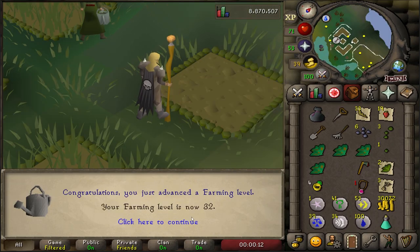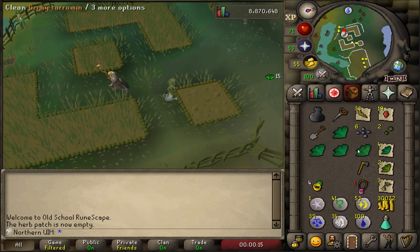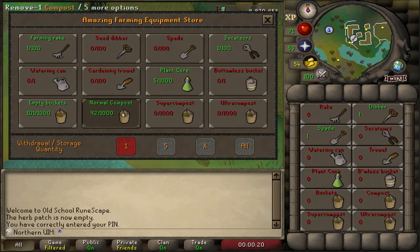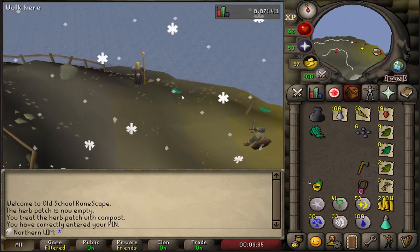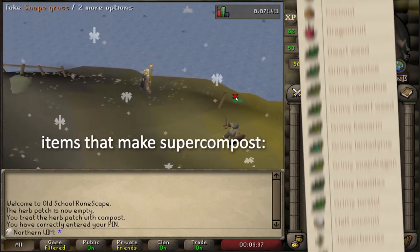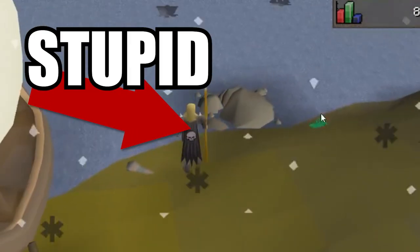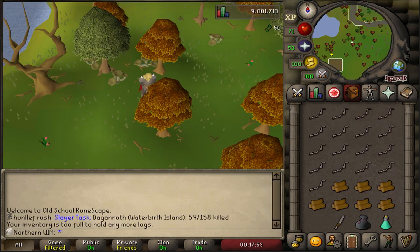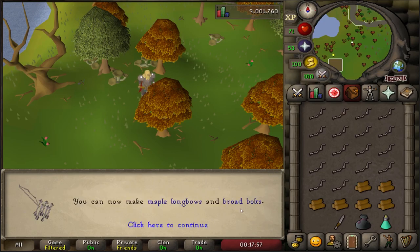32 Farming. I do really wish I had supercompost for these Ranarr seeds, but there isn't a charter ship in Relekka so I can't just buy pineapples, and I don't think there are any other easily accessible items that make supercompost. Now that we have our Ranars, let's pick up some free Snapegrass from Waterbirth Island. What a convenient source of Herblore secondary ingredients. I wish I could note these potions and take them with me, but we don't have that technology here - I'm just dropping them. 55 Fletching - that's the level for Broad Bolts, those will be useful later.